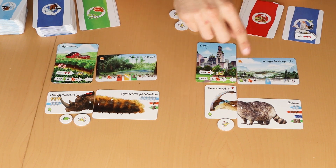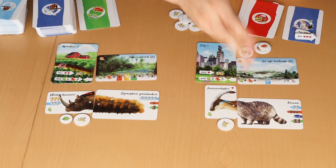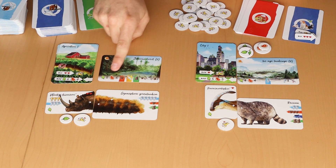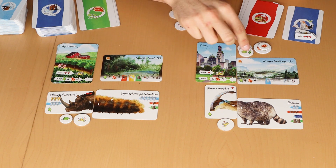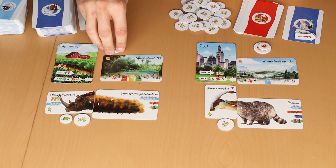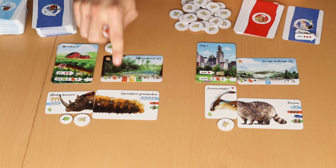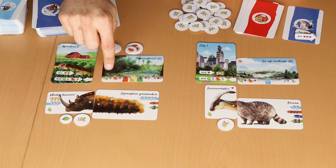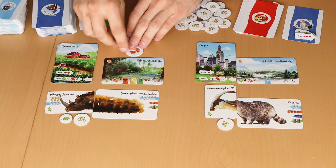Here we would place four plant food and four meat food. If a biome shows a maximum of six plants, and the human territory shows five, that's fine. But if the biome shows five meat and the human territory says a maximum of four meat, then we only place four — because the food limitation always dominates the depicted food in the biomes.